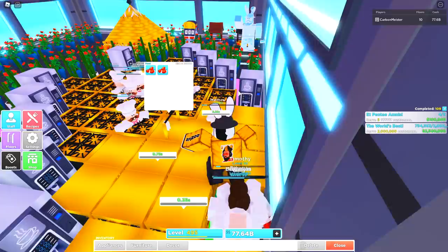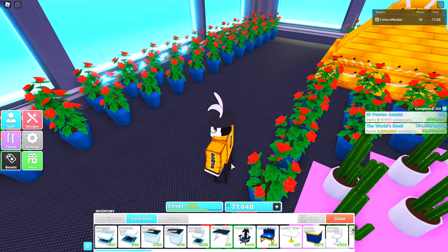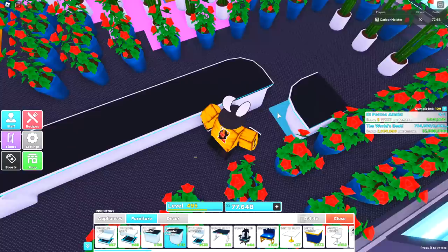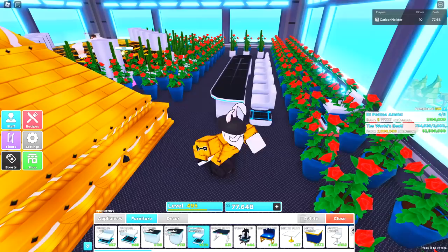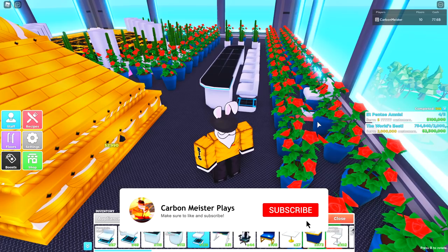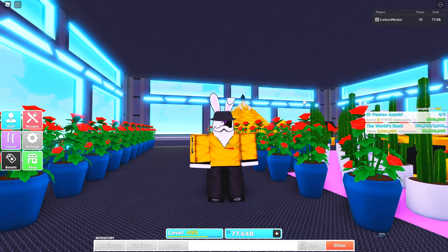Now let's head to the 10th floor for the last set of items. Nothing too crazy since we're already familiar with the futuristic furniture, but I want to show what the counters look like. You can see the individual tiles on it at an angle — pretty cool. Then the matching bar stools place right there. You can create an entire futuristic restaurant — now you have the tables, chairs, bar stools, and all the counters.